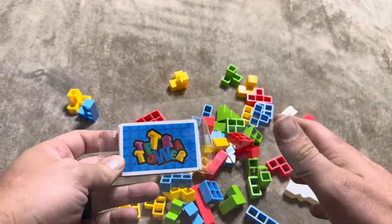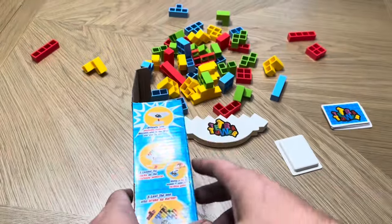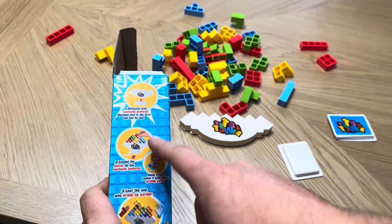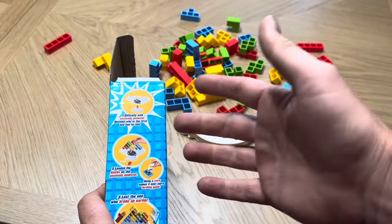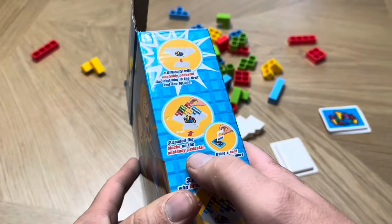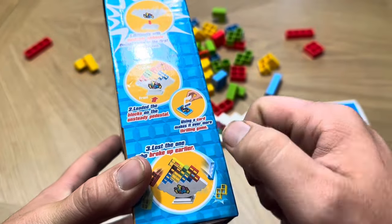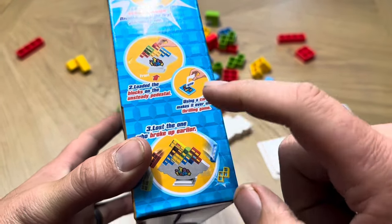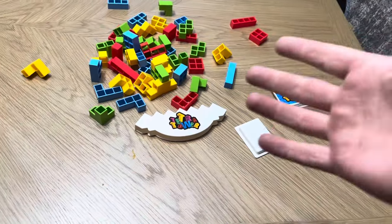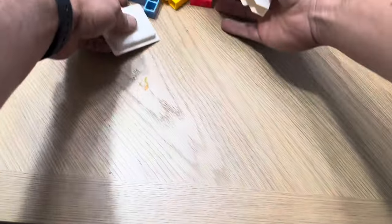The game itself looks really cool, but there are no instructions included. There is some basic information on the side of the box — it essentially shows you putting blocks on the pedestal, but the wording doesn't really clarify things. Essentially you load the blocks onto the unsteady pedestal, and using the cards makes it ever more thrilling, according to what it says on the box. I assume you can choose to use the cards or not, but no real instructions come with this game.